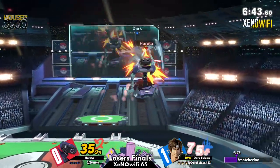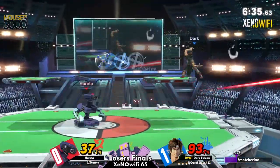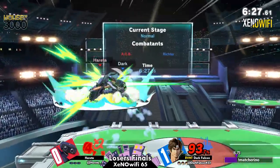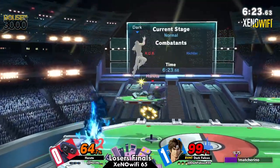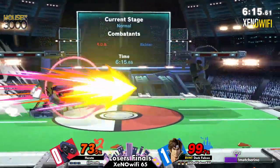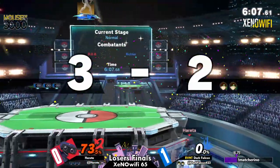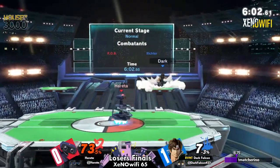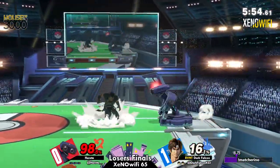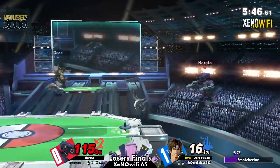I'm thinking if Hereta can become very comfortable with how Dark Falcon likes to use all of their tools, they can definitely start showing their prowess in this matchup — just recognizing all the little gaps in between this character. They will definitely be able to show a more even game than the last one. It's going to be all about Hereta recognizing Dark Falcon's aggression and landing habits. Hereta's going to have to play on the back foot a little bit, but right now they're doing great getting that early edge guard with the Gyro to take that stock at a pretty high percent.